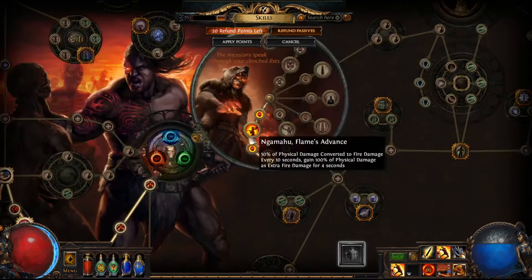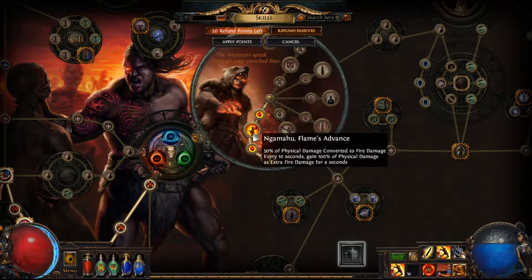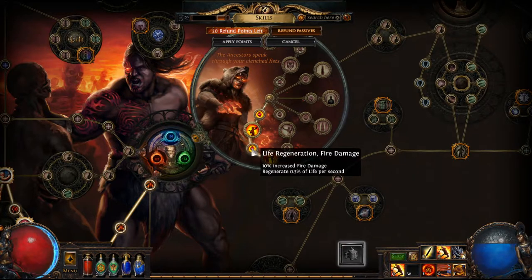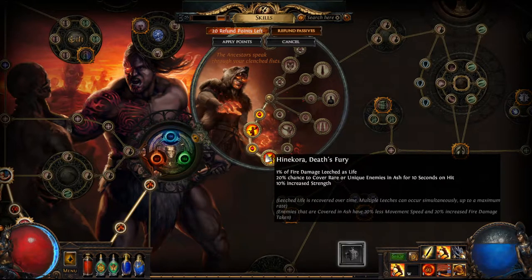The Ascendancy — got this one right here, the Flames Advance: 30% of physical damage converted to fire damage, every 10 seconds gain 100% of physical damage as extra fire damage for 4 seconds. You also get 10% increased fire damage, and 0.5% of life regenerated per second. Then the Death Destroyer: 1% of fire damage leeched as life, which is nice. 5% chance to cover rare or unique enemies, and 10% increased strength, which is also pretty sweet.